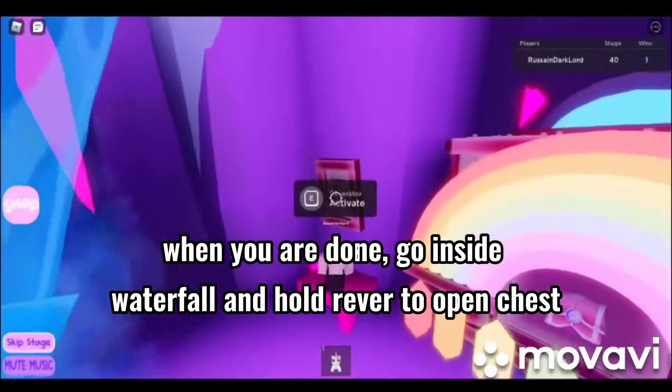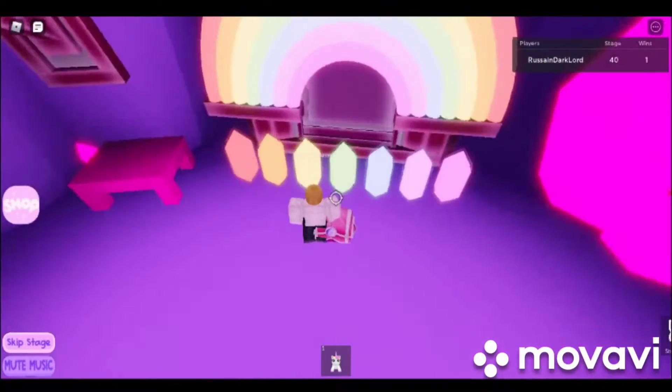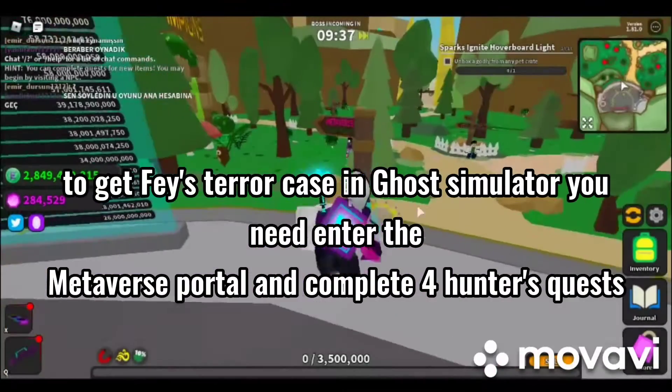When you are done, go inside the waterfall and hold to open the chest to get Phase Paracase. Then move on to Ghost Simulator.